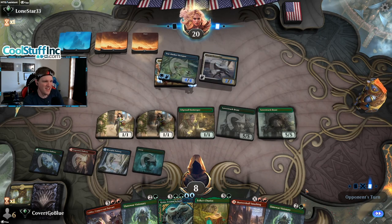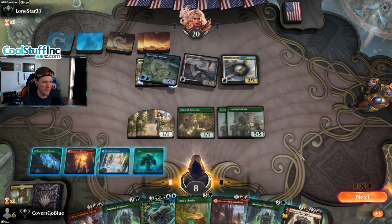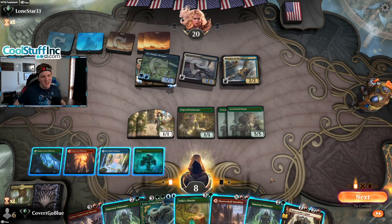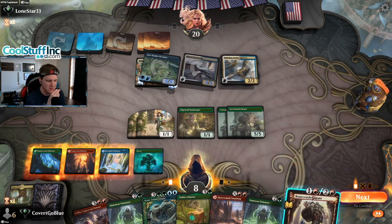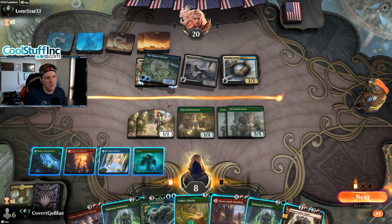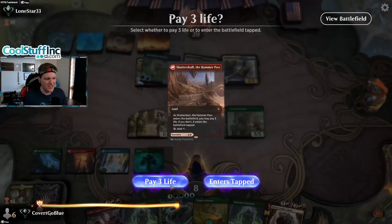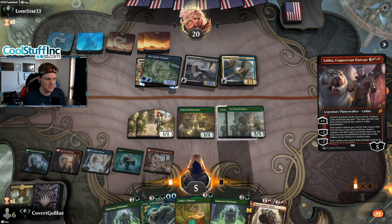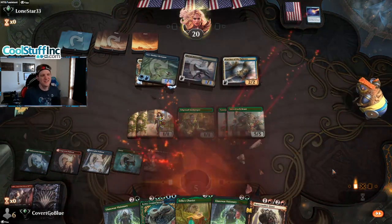Just tap out, play a bunch of stuff. I can't win if you don't make some plays here. I needed a lot more than that. If we take three, we take five in the air — even Koma tapping this down doesn't help, there's no chance. As bad as that game was, I think we win on the play because they just have a hard time putting everything together. It's too slow.